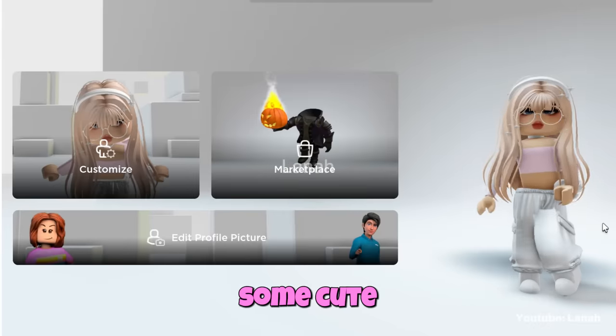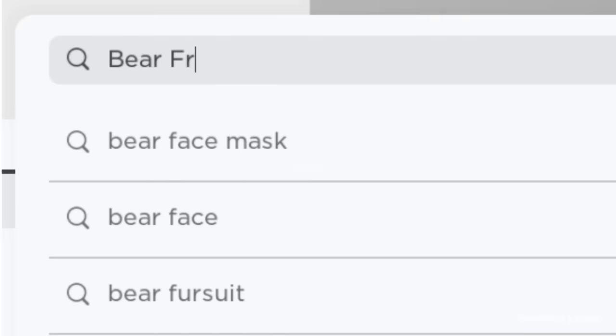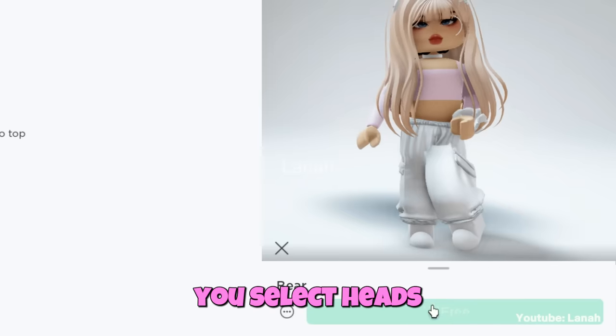Now let's make some cute fake headless. Type the following phrase into the search box. Here are the cute bear heads — let's get them right away. If you can't find them, make sure you select heads before typing 'bear'. The heads can be found in your inventory under the heads and body category. Let's try them on — it's so cute, it's an adorable headless bear head.